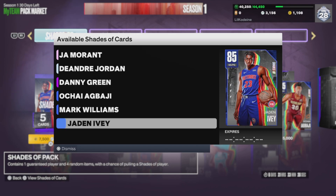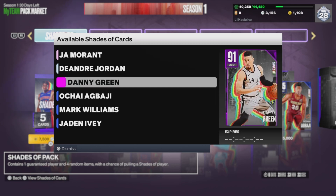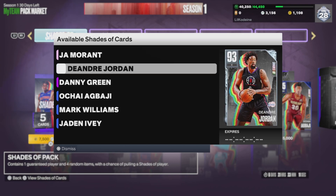For this week's drop, you have Jaden Ivey being compared to Ja Morant, you have Chai Latte being compared to Danny Green, and you got Mark Williams being compared to DeAndre Jordan. These six new cards are all pretty good, all decent, and honestly a good addition to your team. But how good are these players if you put them in a MyNBA? How good are they if they play as a duo?